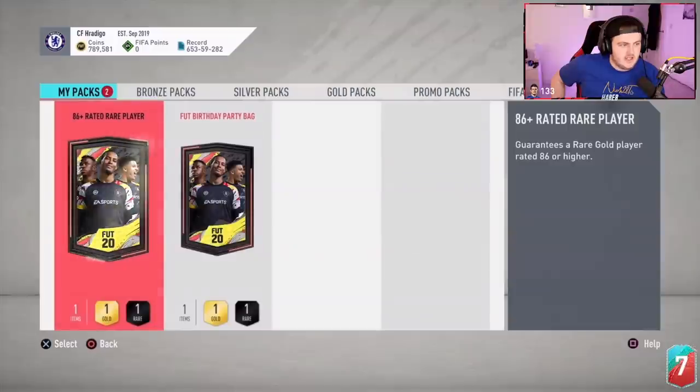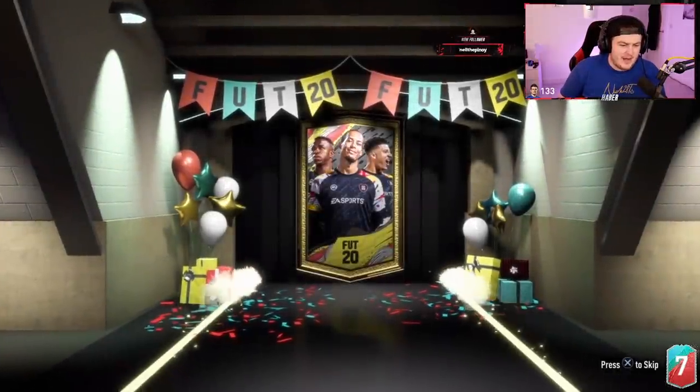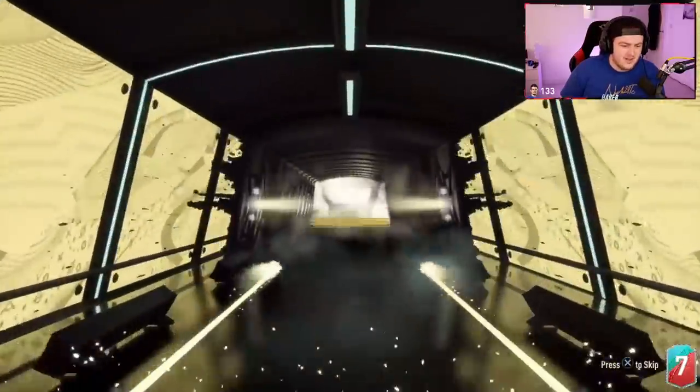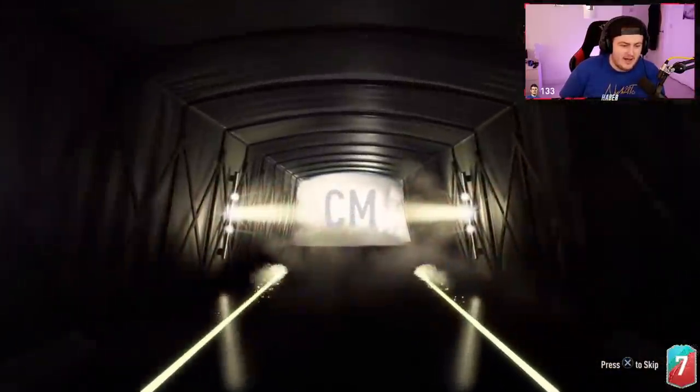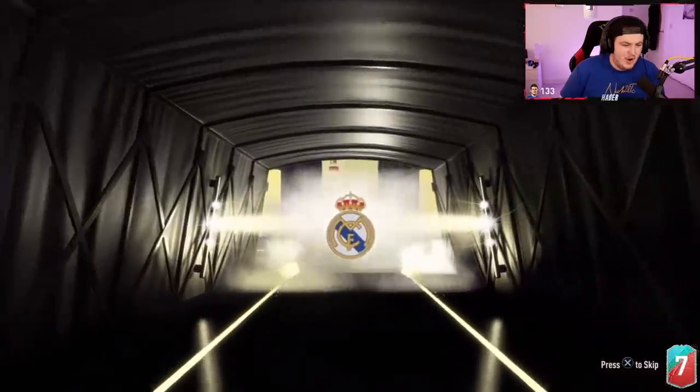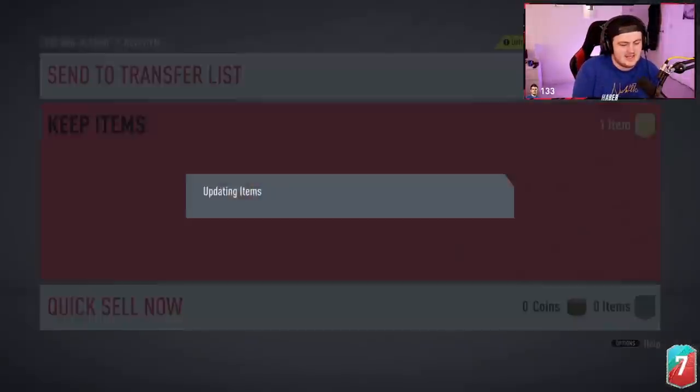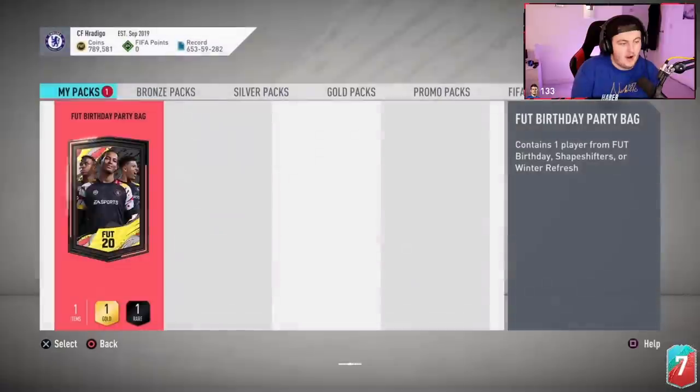Now it's time for James's pack. 86-plus first — these are costing 50K so realistically you need an 89-plus to make profit back on these, unless you get like a FUT Birthday or a good inform. I don't think that makes profit back — I think Kroos is only about 40K. I can't believe these are 50K, that's kind of a bit of a rip-off.